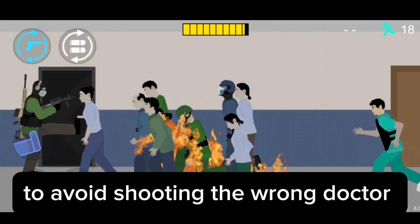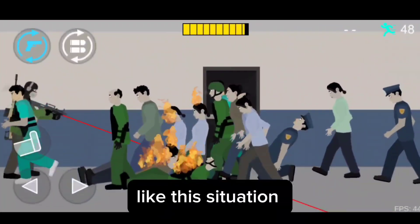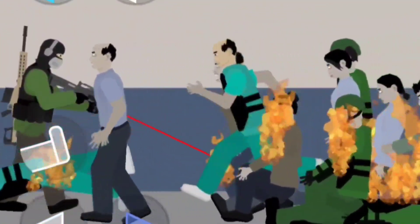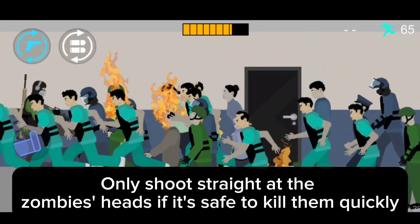Aim low at the zombie's feet, not straight, to avoid shooting the wrong doctor and to make it harder for the doctor to die if shot by mistake. Only shoot straight at the zombies' heads if it's safe to kill them quickly.